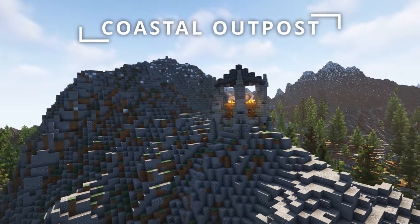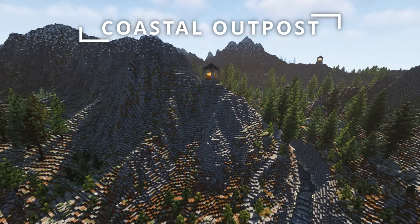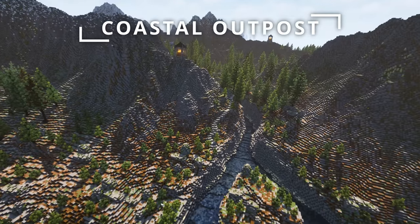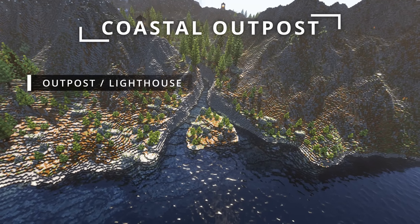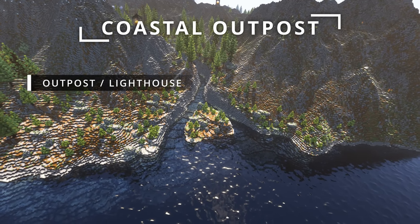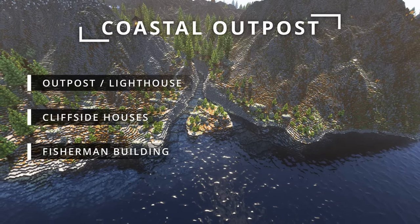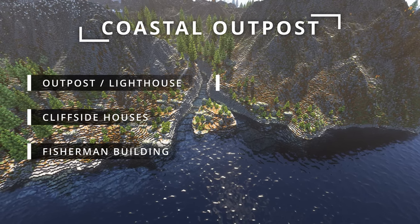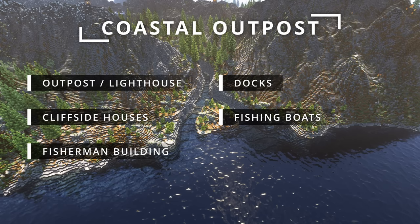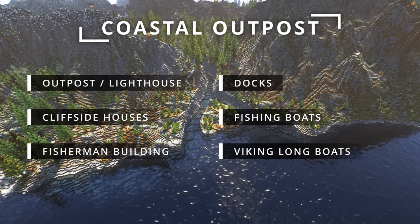While this area is connected to the main village, it functions as its pillager outpost counterpart — this is where the clan set sail to explore and pillage distant lands. So we're going to include the main outpost tower that also functions as a lighthouse, some cliffside housing for the pillagers, the large fisherman building that we previously created, a network of several docks lined with several fishing boats, and of course some classic Viking longboats to really complete our harbour.